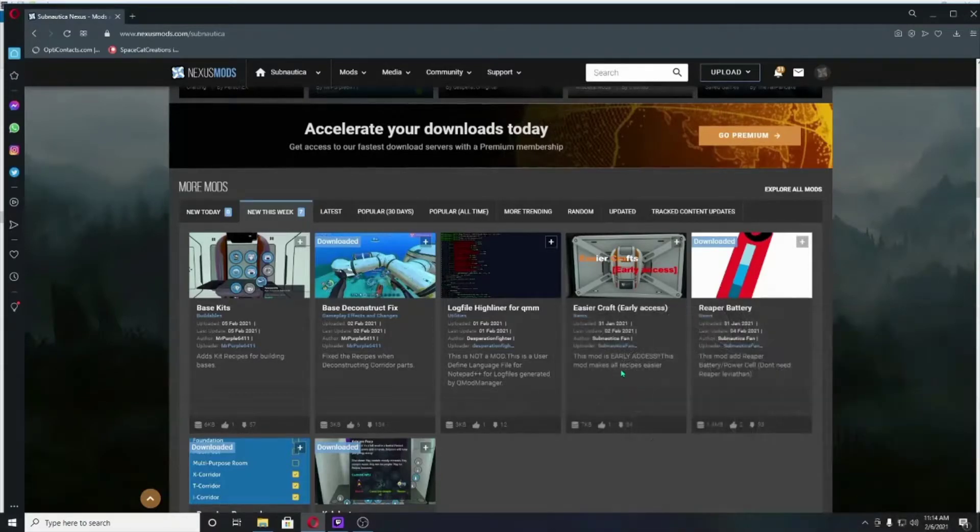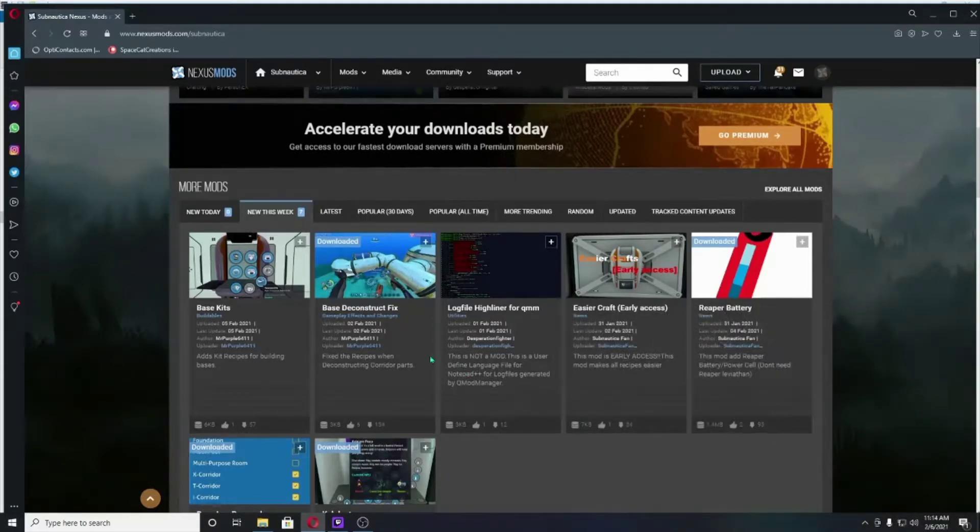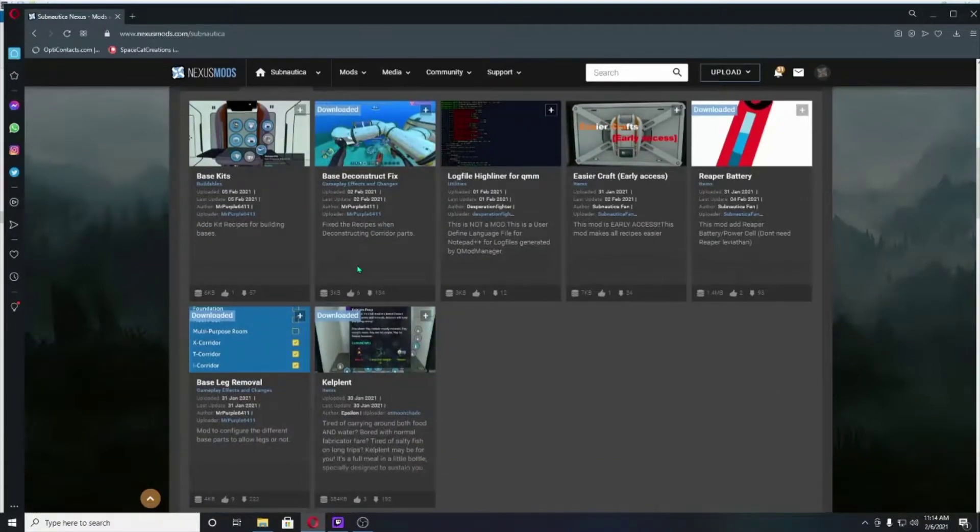I'll keep you up to date with de-extinction and hopefully soon the gargantuan leviathan will be available to the public. Looking at what's new this week — there are a couple of things like custom recipes for bases so you get your equipment back instead of just basic titanium and glass, and custom recipes for building bases.